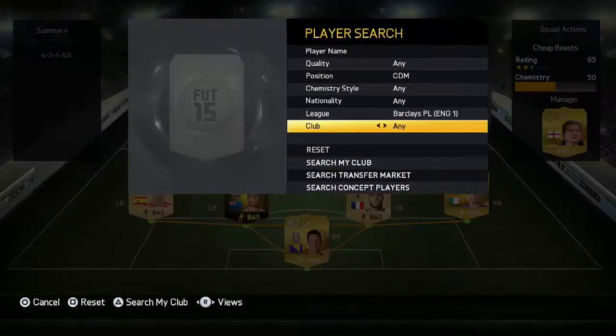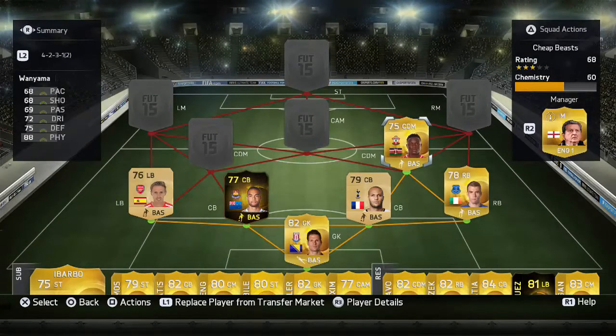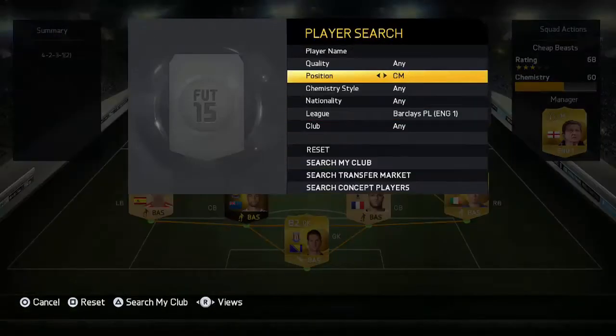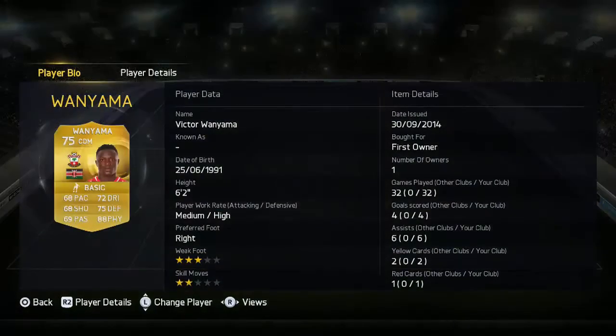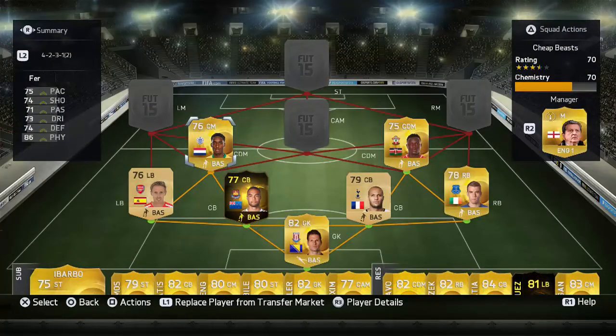First we have Victor Wanyama — 68 pace but 88 physical, which is huge in this game. On the other side, Leroy Fer has 86 physical and more pace. Both are unbelievable defensively and going forward — scoring goals and getting assists. They are prone to the odd red card as I'm a bit sloppy with tackles sometimes.